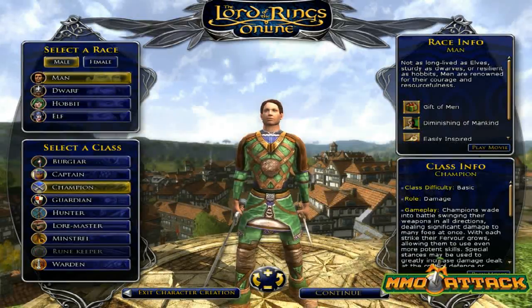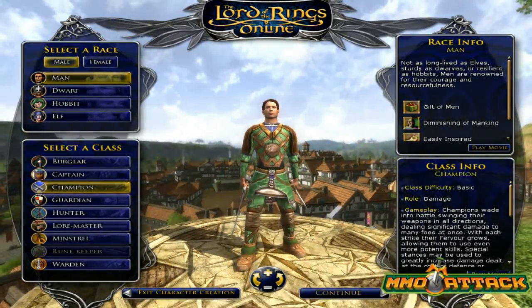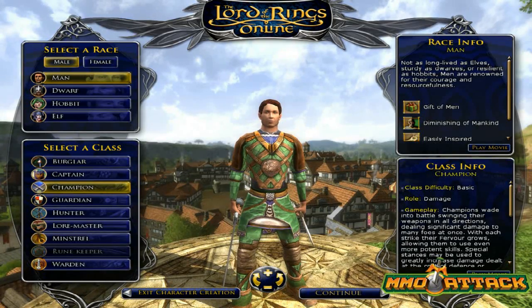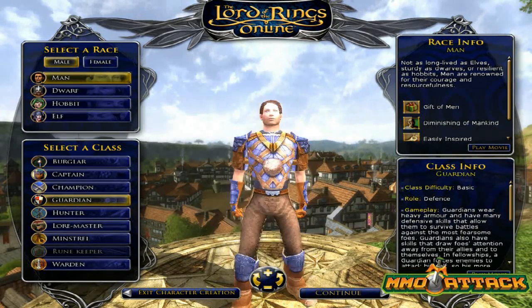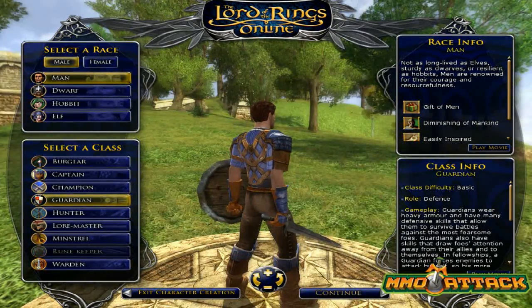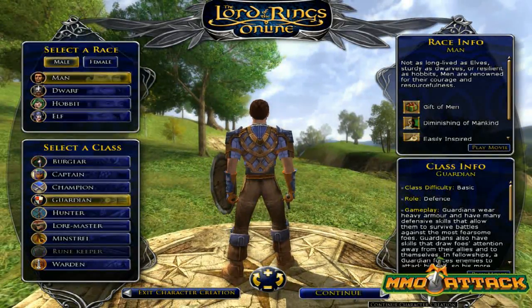Keep in mind that not all races can be every class. For example, the human cannot be the Runekeeper. You can tell because the class option is grayed out — you can click it all you want, but you can never select it. So we'll go with the Guardian, which is like the Warrior or Tank class in Lord of the Rings Online. We'll click Continue.